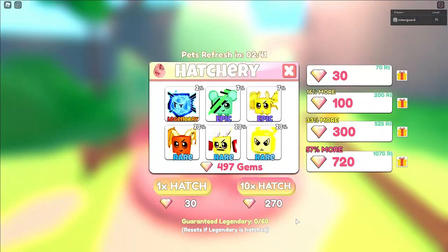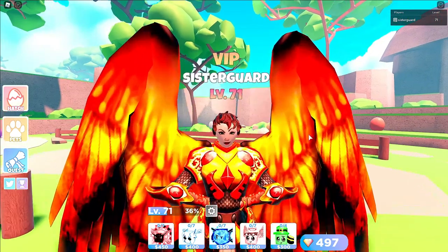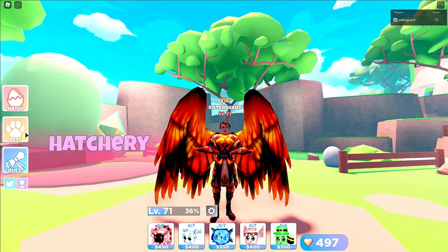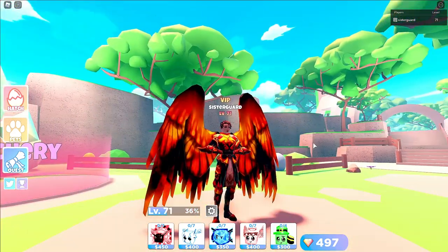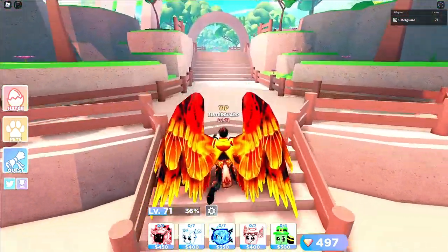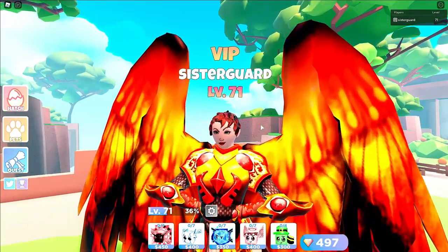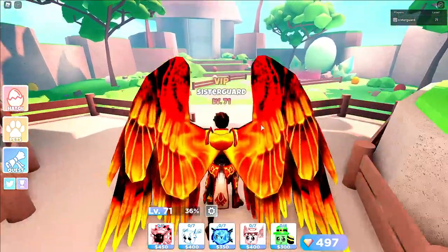Now, say you get up to 50 out of 60 hatches toward a guaranteed legendary but you don't have enough gems to do a times ten hatch. What you can do is keep hatching to edge it closer. Because all those extra pets you get, you can start using for XP for your other units. What I would routinely do — and how I got all of my units up to Evo 3 — is come into the lobby with maybe 150 gems, hatch, hatch, hatch. I'm at 55, I didn't get it, oh well, let's go back and keep going. Eventually you will get it. After 60 hatches you will get a guaranteed legendary. You just have to basically feed the machine.